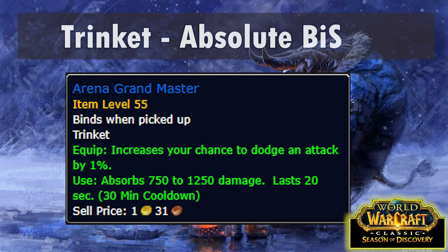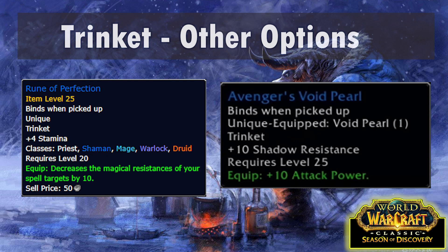Now we come to the final slot - trinkets. By the way, there are no idols you can wear at level 25, so don't even worry about that slot. The absolute best in slot is the Arena Grandmaster. For this you need 12 Arena Master trinkets, which you get from doing the Arena event in Stranglethorn Vale. Good luck. It's also not unique, so theoretically you could get two of these, but practically I wouldn't bother. Our other two options are the Rune of Perfection, which you get from reaching Friendly rep - not Honored, just Friendly - with the Warsong Gulch faction, and the Avenger's Void Pearl, which drops from the new BFD raid.